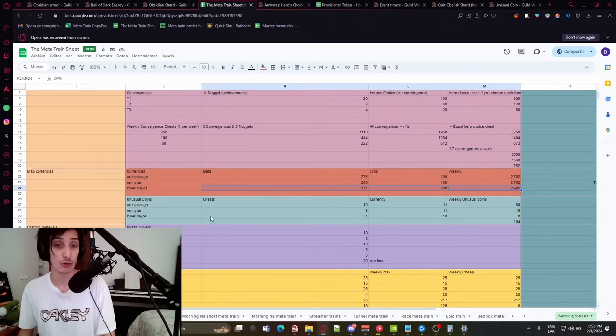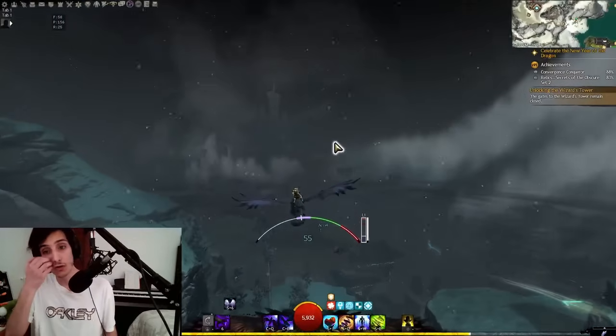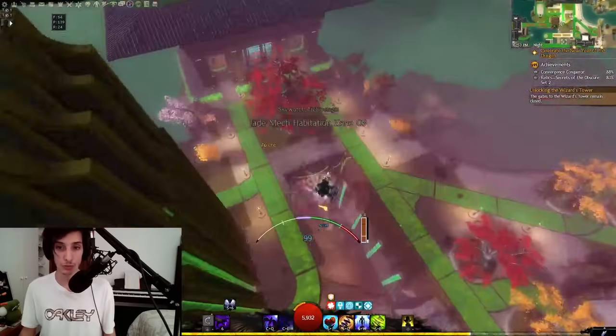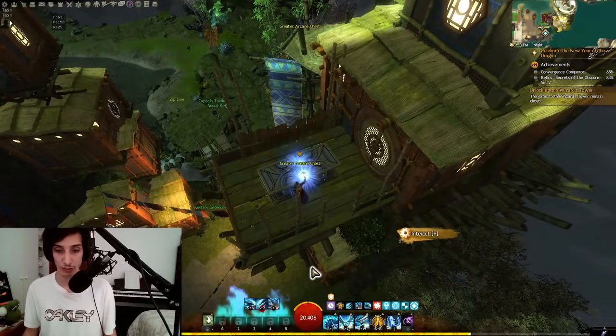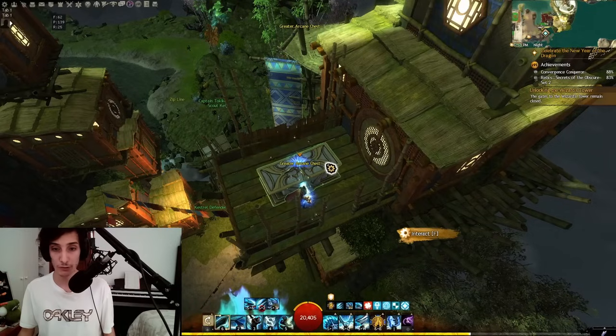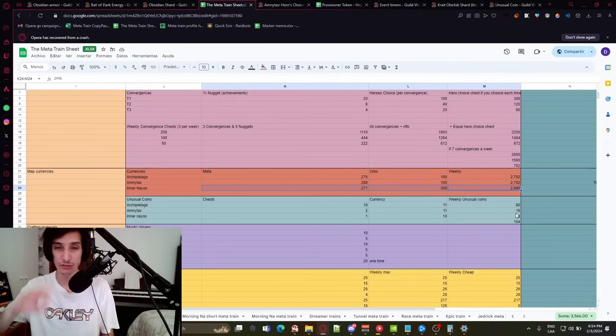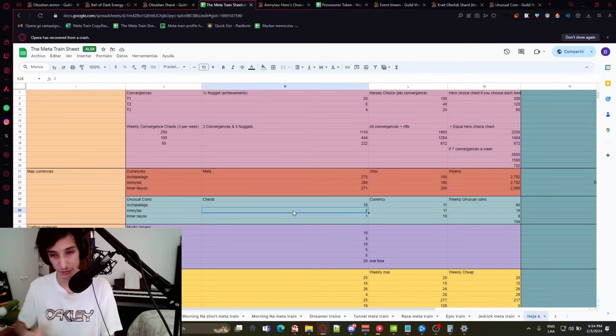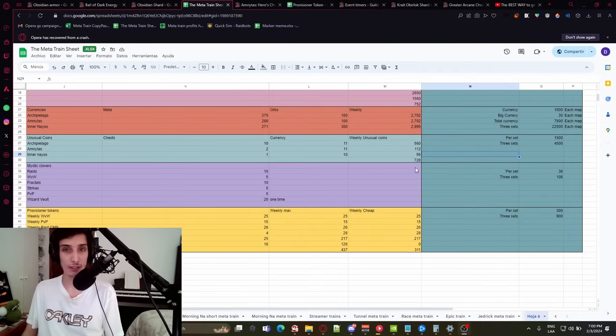The last thing you need is Unusual Coins. The best way to farm them is the Great Wizard's Chests — I already made a video on the best route for these. There are chests around each Secrets of the Obscure map that you open once a day for Unusual Coins. You get 8 coins on average per chest — 10 chests in Archipelago, 2 in Amnytas, and 1 in Inner Nayos (I'm not counting the one behind a vent). That's 728 Unusual Coins weekly, meaning about two weeks per set and six weeks for three sets from scratch.